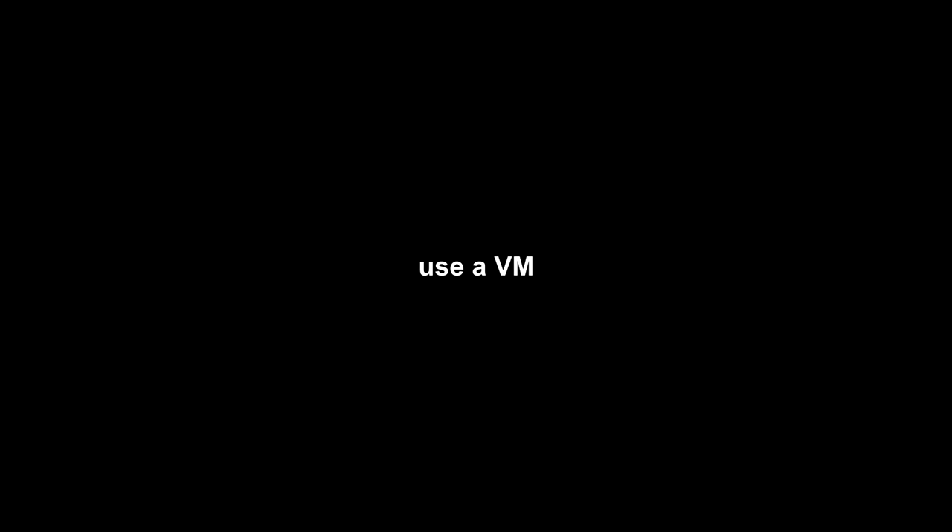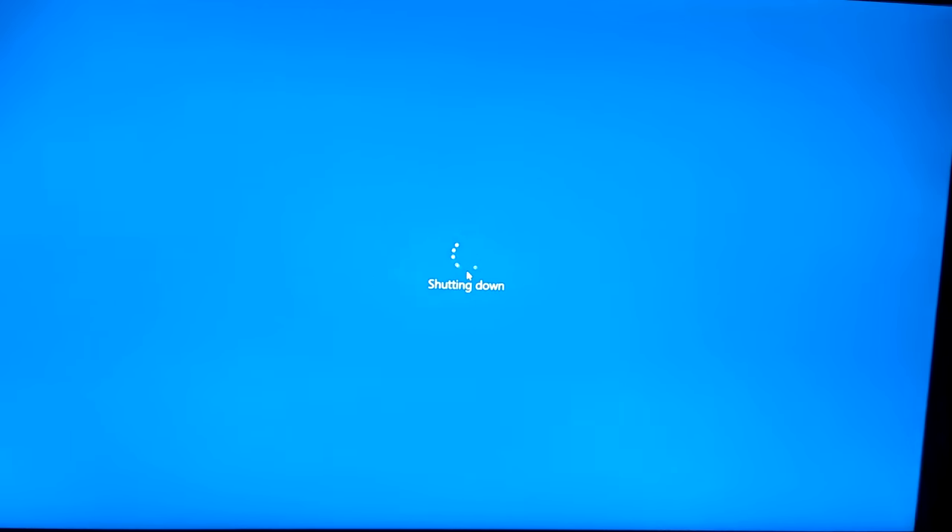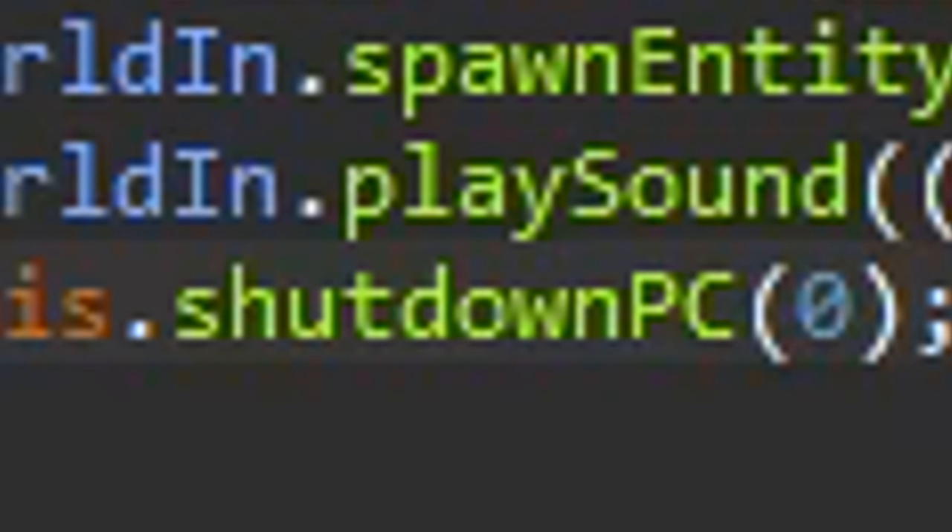Now some of you guys are like, 'Phoenix, use a VM.' No, I wanted to shut down my actual computer. Here's the code for this — it's really easy. I'm just calling that through here and the shutdown is going to happen instantaneously.